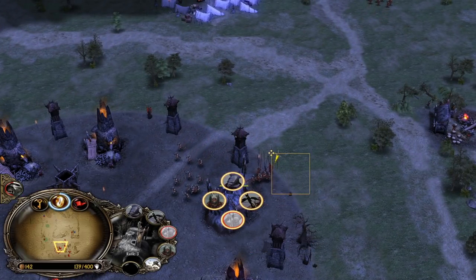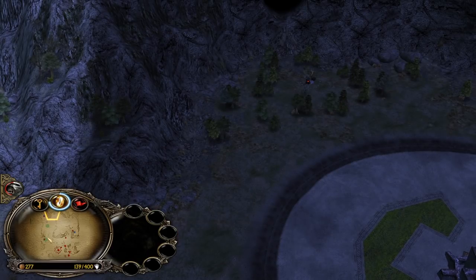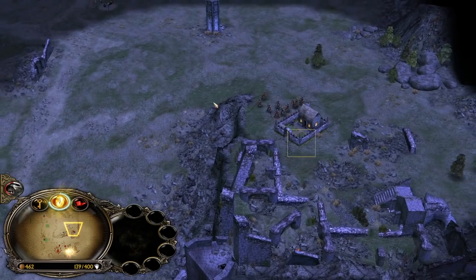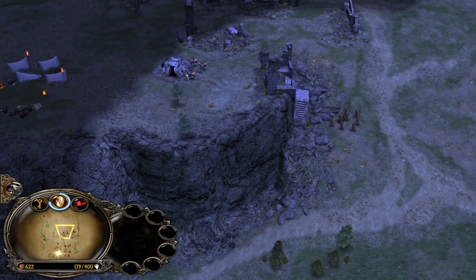He will need some archers or soldiers to deal with that. And if you don't know, evil factions like Isengard are also getting power points as they lose stuff. So for example, when we lose Pikemen or Uruk-hai, we will also gain power points for that.